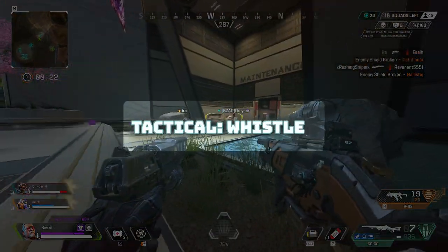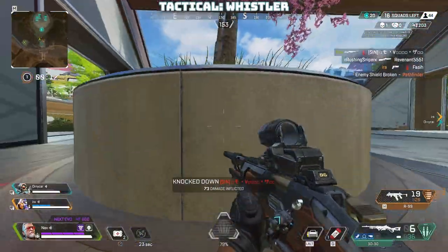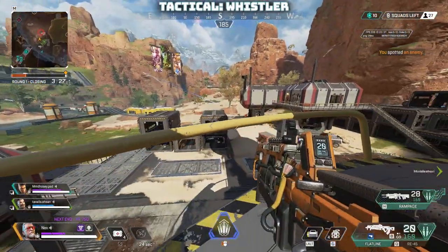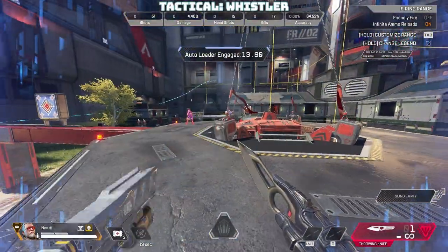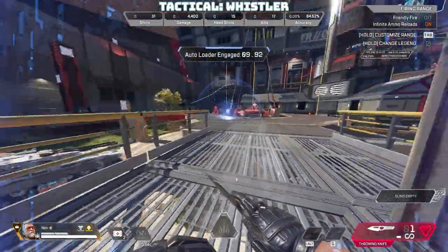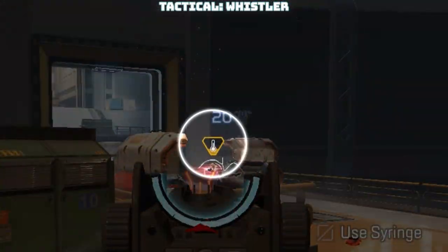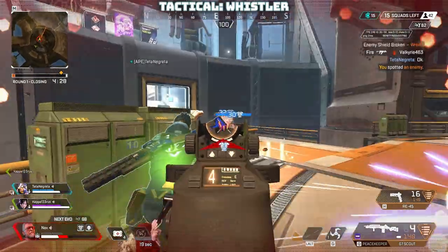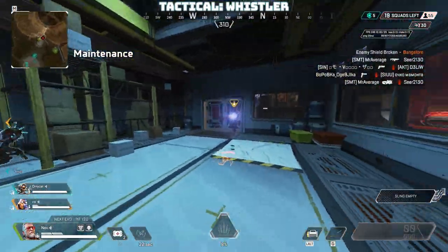Next up, his tactical ability: Whistler. This fires a single projectile — lock it onto a target and it will relentlessly track them, dealing a guaranteed 20 damage. Or fire it in a straight line where it adheres to the first surface it encounters, creating a damaging dome. Any enemy who touches this dome takes 5 damage. Any foe struck by the bullet or dome gets a 12-second debuff — if they fire enough of their weapon to reach a threshold, their gun overheats, dealing 30 damage and rendering it unusable for a brief but critical second.